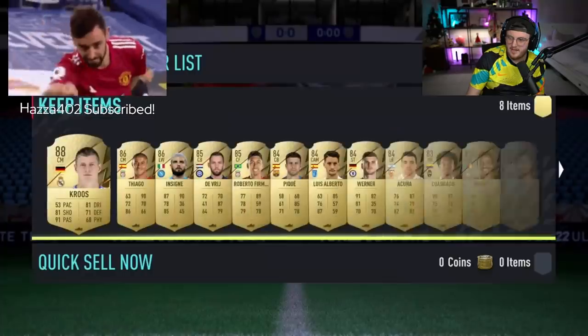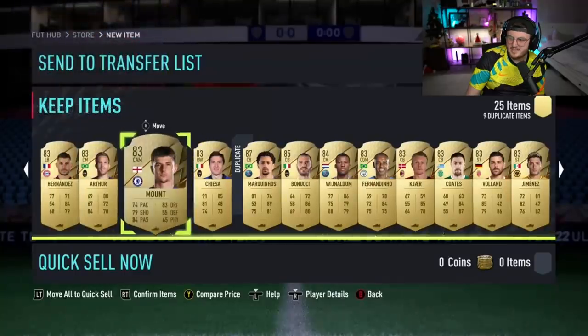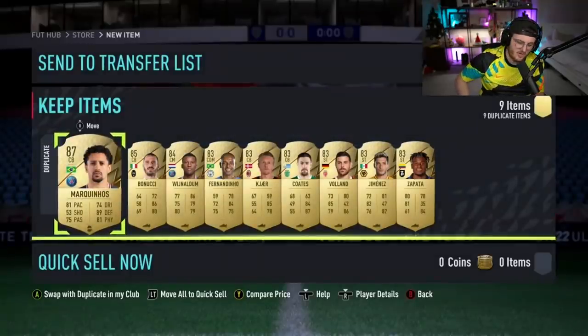What else is in the pack? Winter Wildcard? Well, his luck was going to run out eventually, and I think it might have run out now unfortunately. Not ideal of a pack, but at least there's still a Mokinos in there and stuff like that.